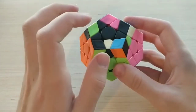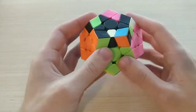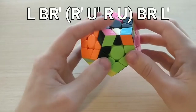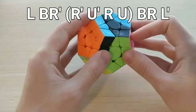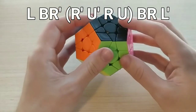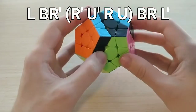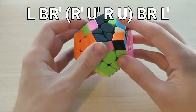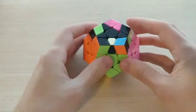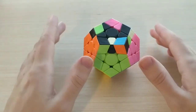This last one, 17B minus, is just the back mirror of that previous alg. This time we're going to have the lone edge in the back left, and we're going to do: L, BR prime, back sexy, BR — with your right ring — and L prime. The L and BR prime can be done at the same time, and then the final two moves can be done at the same time. Super nice case — just practice it, and it'll be a really fast case once you're used to it.